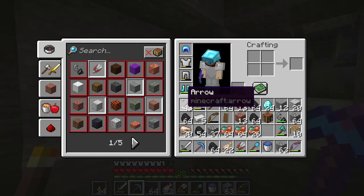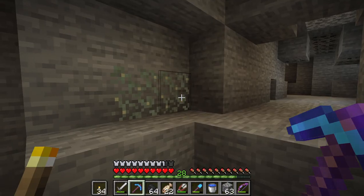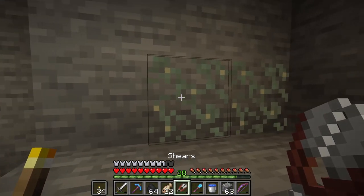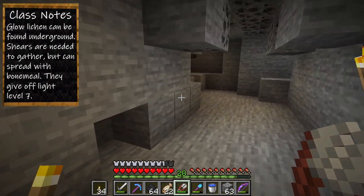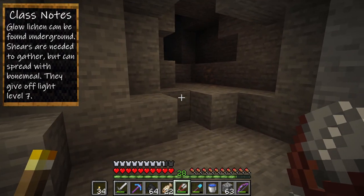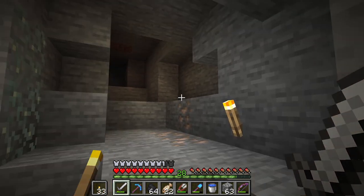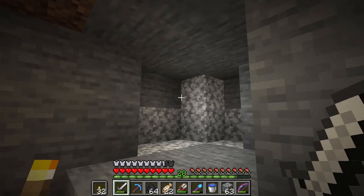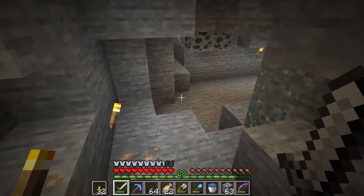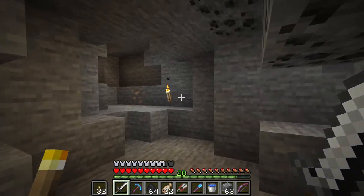Here's something else I've managed to find — this is another one of the new additions. It's something we can get with shears. This is glow lichen, and this gives off light. Now, this only gives off a light level of seven, which means it's not good enough to stop mobs from spawning. This cave gave me a lot of ores, which is great.